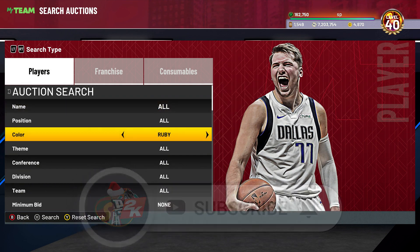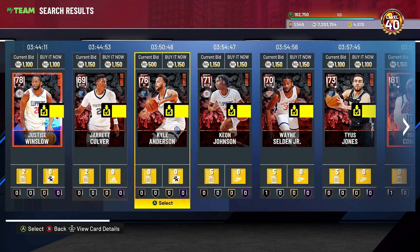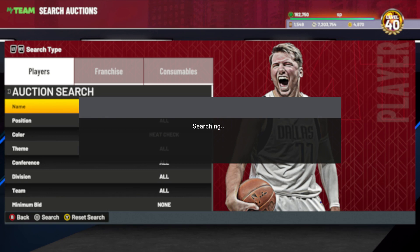If you guys are trying to make MT and one filter is pretty dry, try a different one. Next one's going to be the heat check filter. This one's actually pretty good. It is kind of cheap now, which kind of sucks. Cheapest one is around 1,100. I would sit on maybe like 800 on here — just pick up everything you can. They do get spammed a lot because for the login pack we got a heat check pack a couple days ago. They get spammed around those times, but you still can get some heat check types and make a lot of profit.